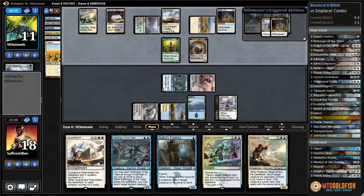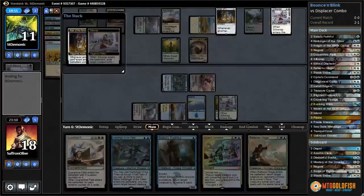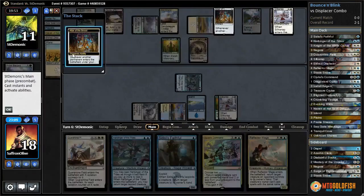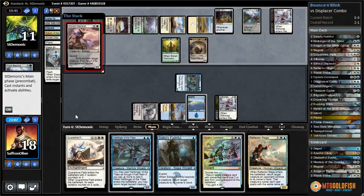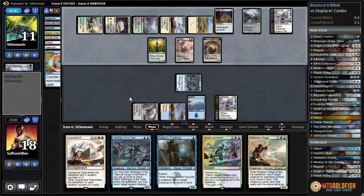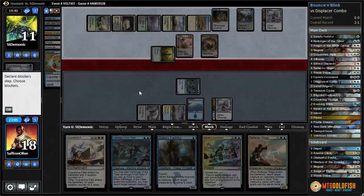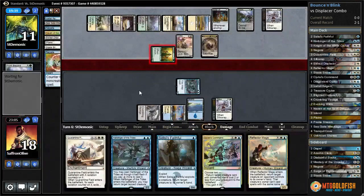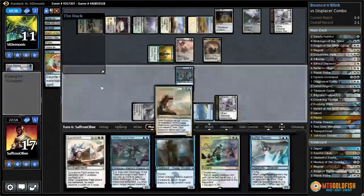Silk Wrap's probably going to take our Displacer. Please don't mill another land - we really need to draw a fourth land. Stasis Snare - don't mind that getting milled. A Displacer of their own. Attacks with Elvish Visionary. Come on, land. Not a land. We're going to keep battling with our two - well, three lands.